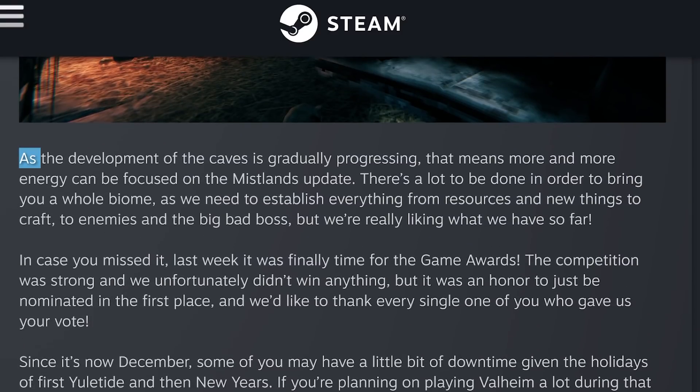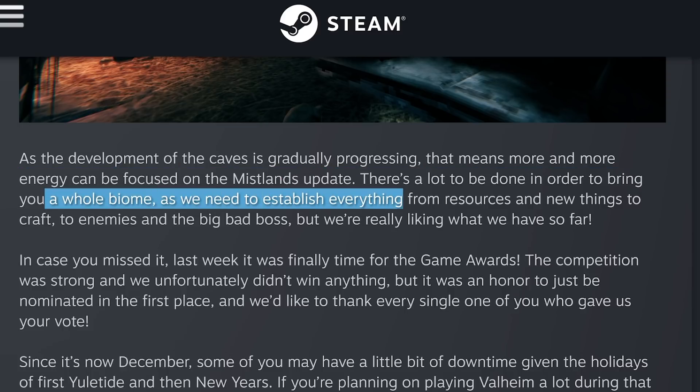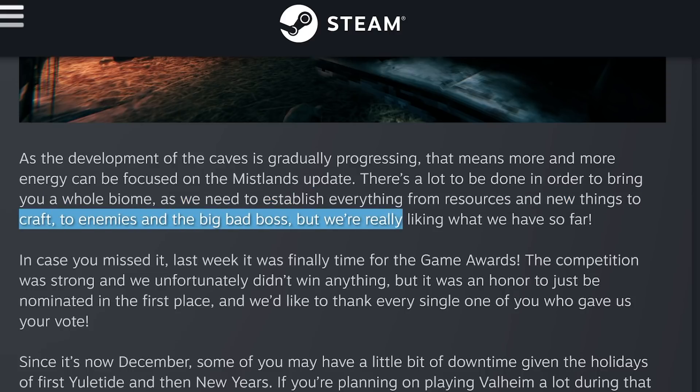So they continue and say: as the development of the caves is gradually progressing, more and more energy can be focused on the Mistlands update. There's a lot to be done to bring you a whole biome — resources, new things to craft, enemies, and a big bad boss. But they're really liking what they have so far.